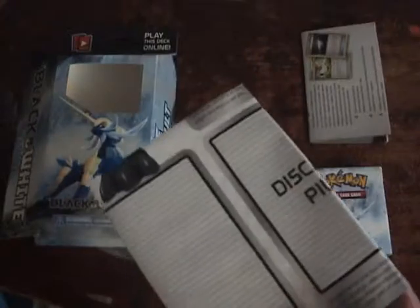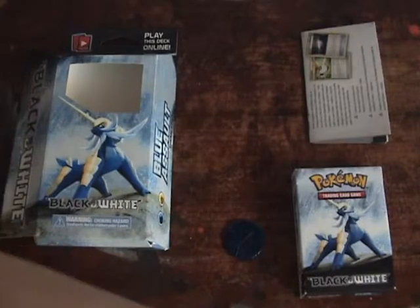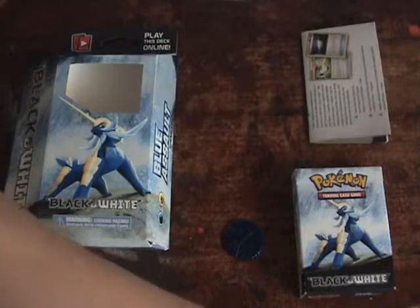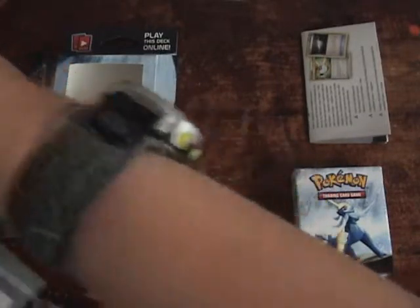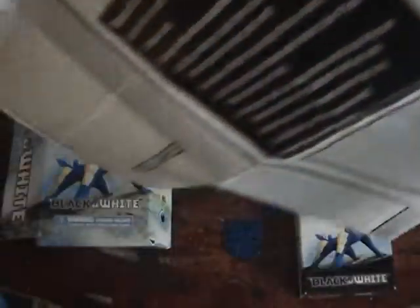I wouldn't normally show you the placemat, but it's actually pretty interesting this time around. It's not just a one-player mat — usually they're one-player mats, like the last set in Call of Legends. But now it's a two-player mat. It's got Reshiram and Zekrom — the white one is Reshiram and the black one is Zekrom. Personally I like Zekrom better. It also has the rules on the back of it.